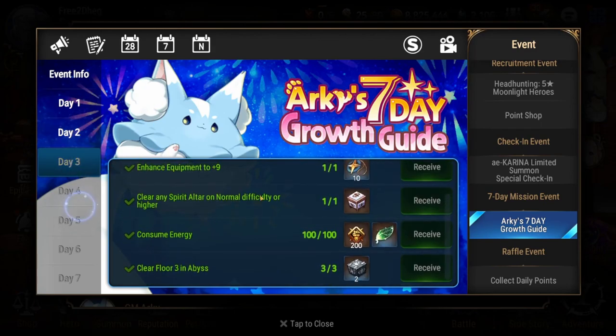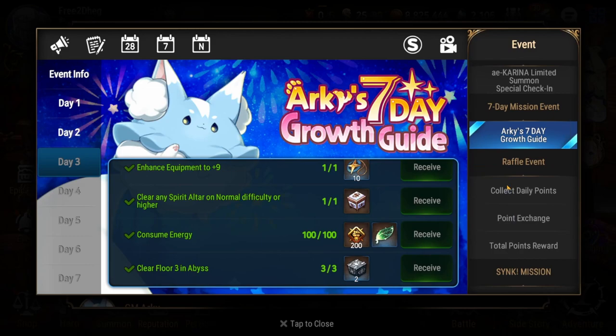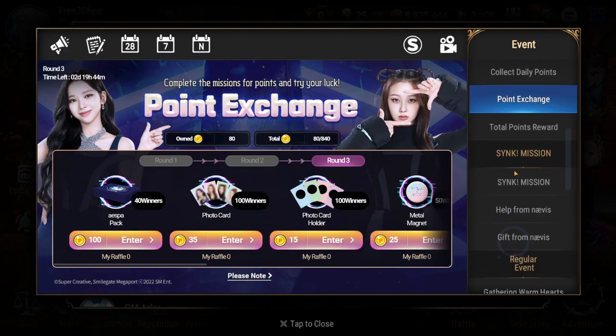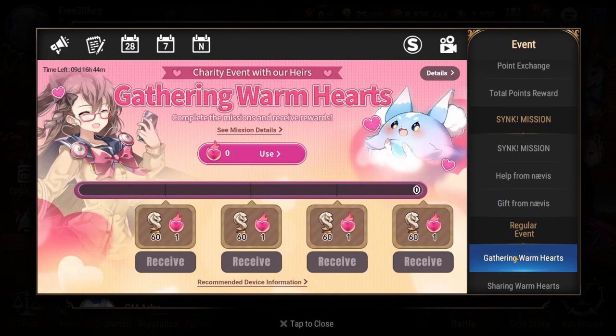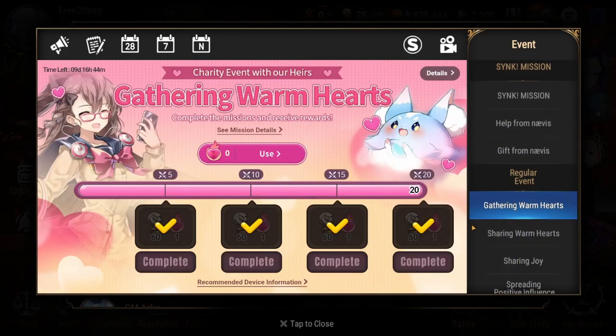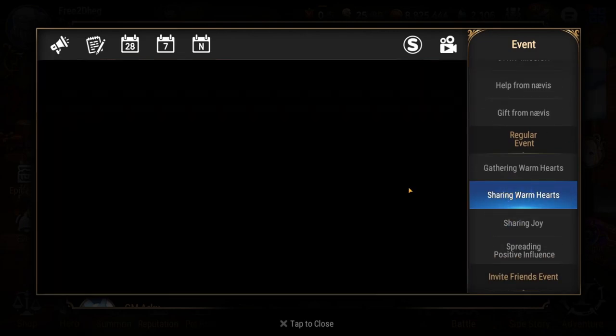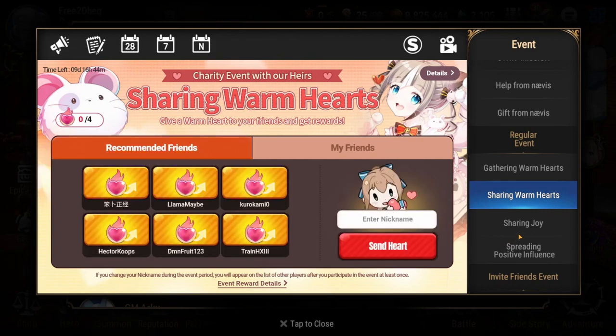You have these daily Archi things, and there's usually one web event going on every two to three week period. Make sure you do it — you get stamina and random rewards for completing the tied event.